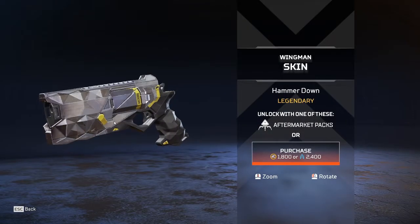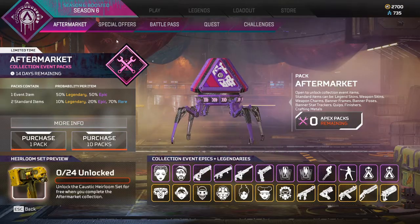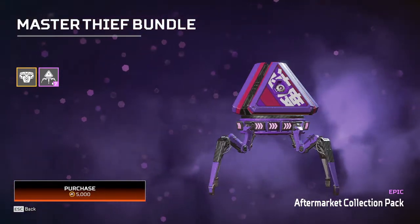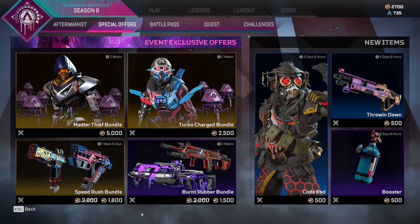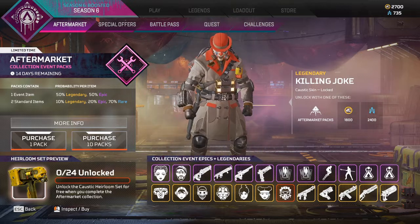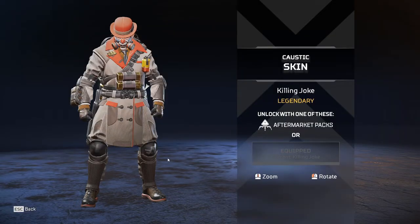There's a Wingman skin — it's clean. Then we've got special offers: the Master Thief bundle gets you the Revenant skin and seven packs for 5,000 coins — that's a good deal. The Octane bundle comes with an Octane skin and three packs, also a solid deal. There's also a Code Red skin bundle, but the issue is it leaves it up to RNG whether I get a Caustic skin, so I'm not going to do that.